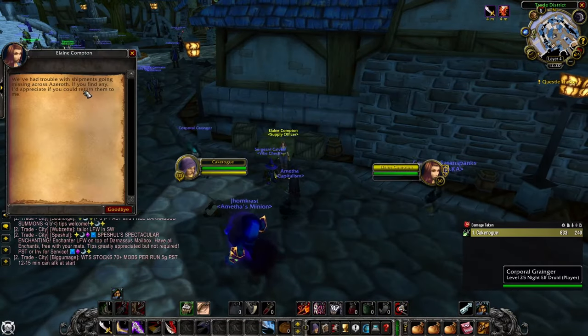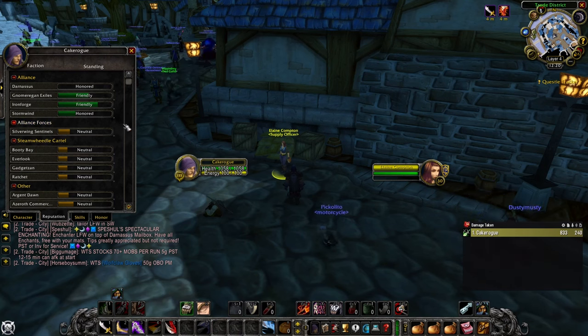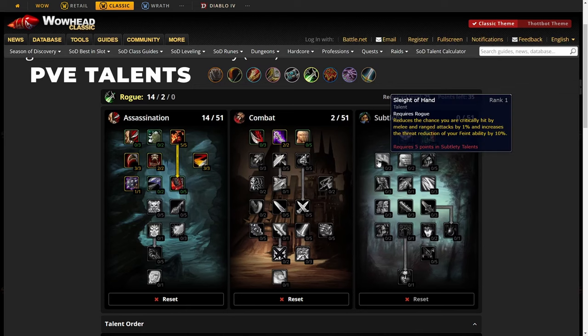Lastly, Just a Flesh Wound comes from turning in Waylaid Supplies for the Azeroth Commerce Authority — you'll get the rune as soon as you reach Friendly reputation with them.